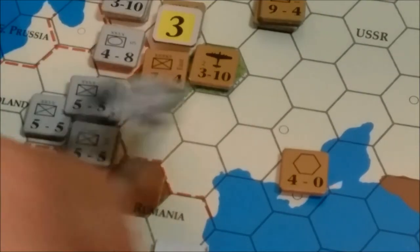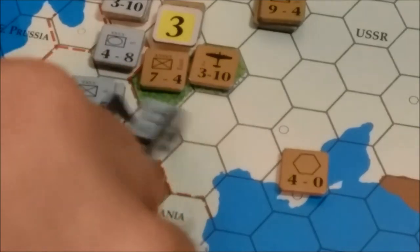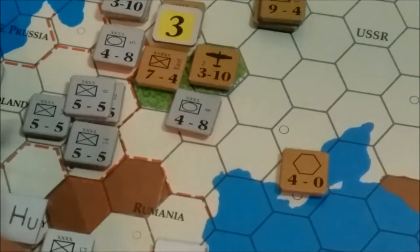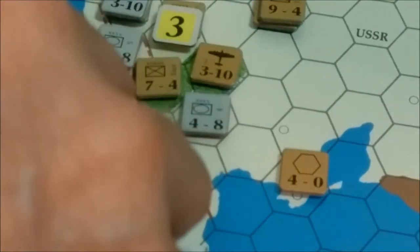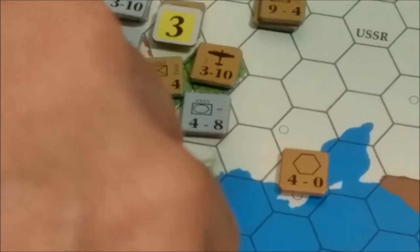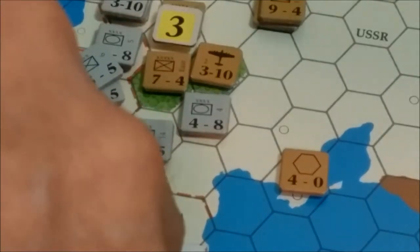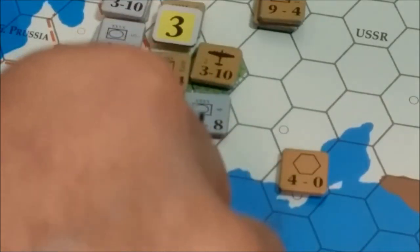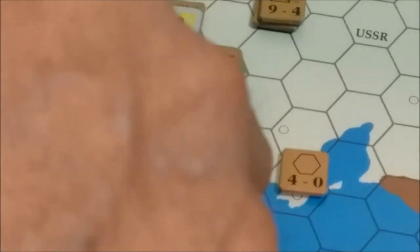Did we have any armor participating in that battle? Yes, I did. So he can go one, two, and then the infantry unit that was with him can go one. That unit's holding down Poland. Three to one — we will advance the five into here as well. Any units that participated in the attack can go in. We'll leave the five here.